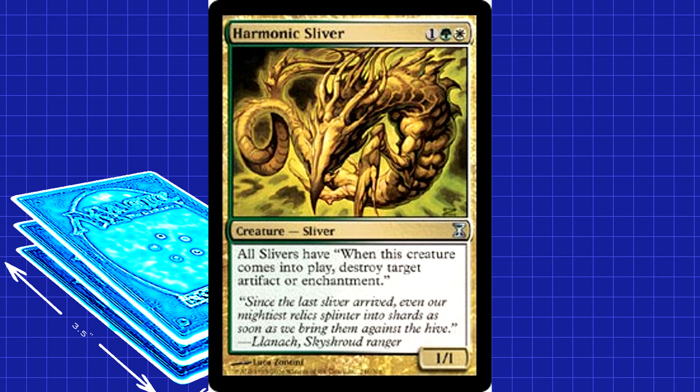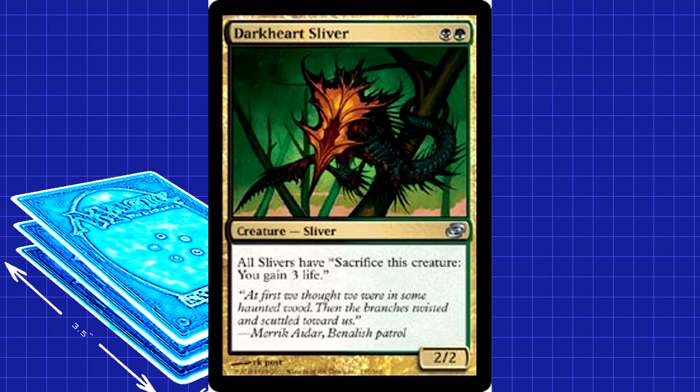We're left with three one-off Slivers. The first is Harmonic Sliver. This card is so good it's used outside of Sliver decks in constructed formats. Being able to destroy an artifact or enchantment on entry to the battlefield is powerful — definitely something we're going to need. The same could be said for Darkheart Sliver. You're going to come up against other aggressive strategies or possibly burn decks. Darkheart will probably save your life multiple times. Sacking a creature isn't your favorite thing to do, but getting three life each time, you should be able to run them out of gas before they can kill you.